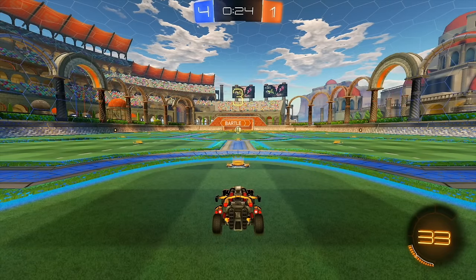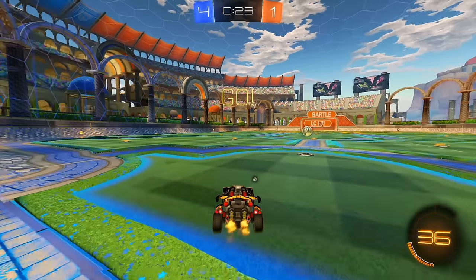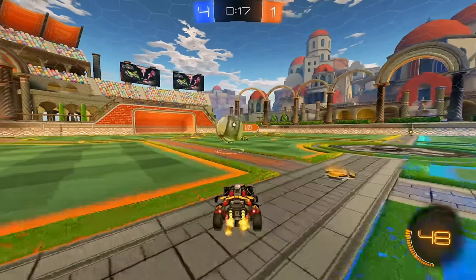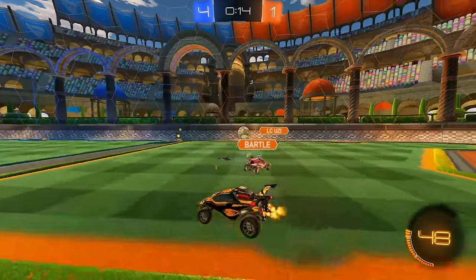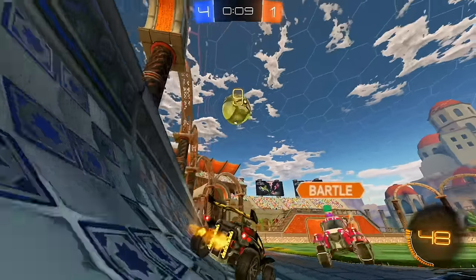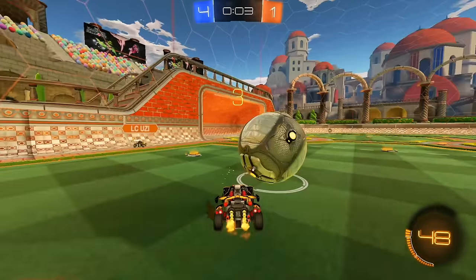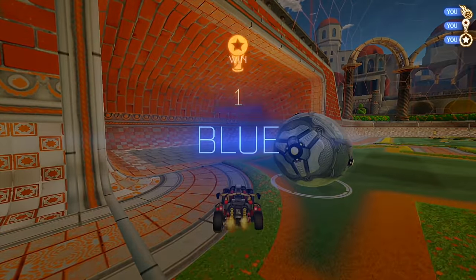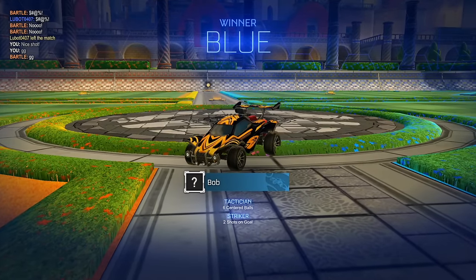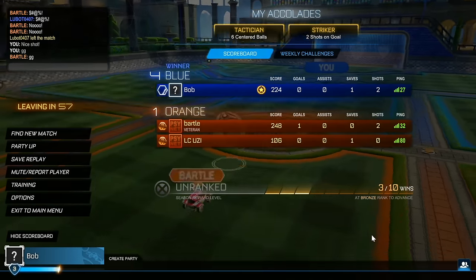We're just going to wait for the ball to come to us since we're behind the play on the kickoff. Just waiting for the ball to come to me, then I can make a touch. I sit underneath it and jump with it. GG — so that ended up being a weird 1v2 after my teammate scored four goals, and we made Silver 1.